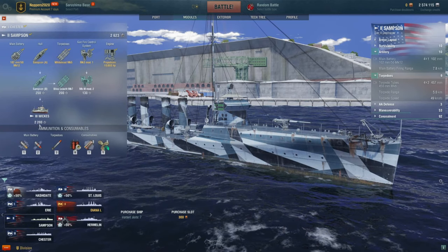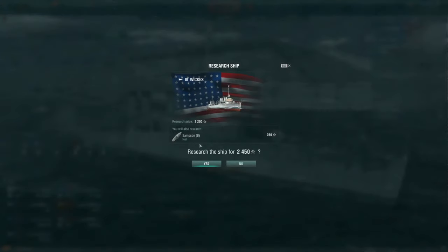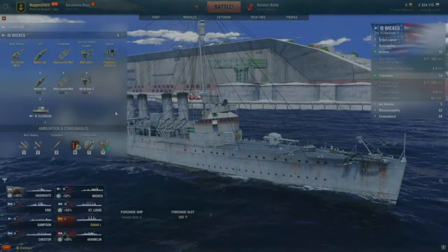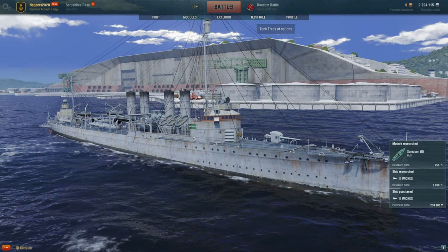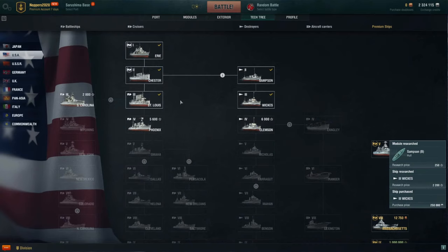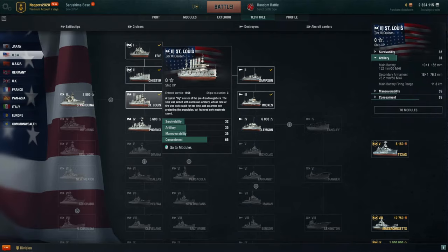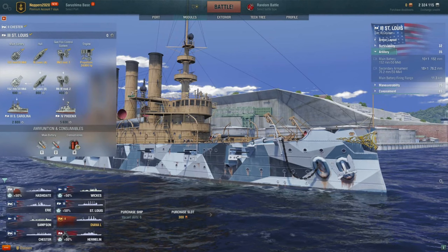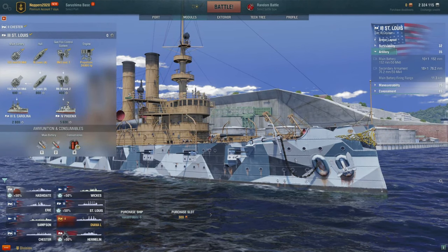Opening the next one — so we have the modules. We'll have a look at the Wicks; we're going to research that. Notice we have to unlock the Samson hull first — that's the chain, we have to do that, and it just does it automatically. We're not going to buy a slot — we've got plenty left still. And here we are, a tier 3 destroyer. Quickly looking at the tech tree, we can see where we sit — we're looking to the Clemson next. But we're going to cross back over to the St. Louis. I want to play this ship and show you it because it's great.